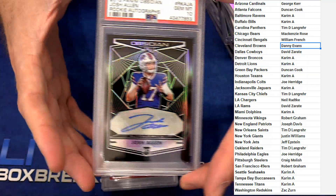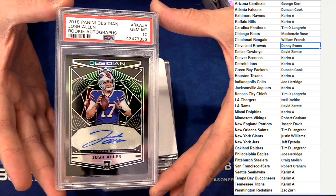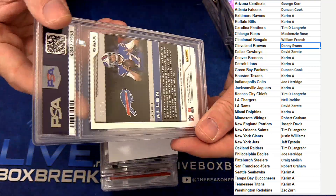Next up, Bo Jackson for Timmy D, 2012 Certified Immortals numbered to 25. Next up, PSA 10 Josh Allen out there tearing it up for the Bills — carom — PSA 10 Obsidian, numbered to 75.